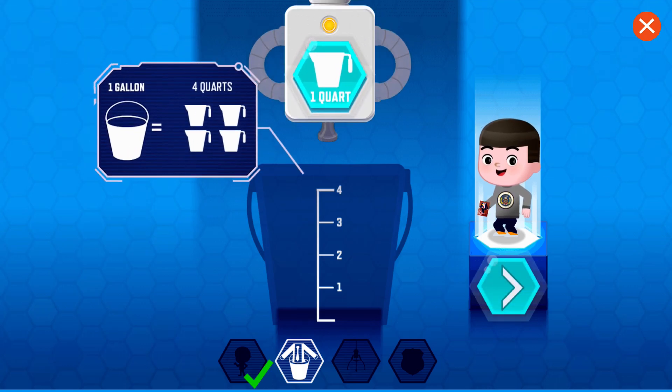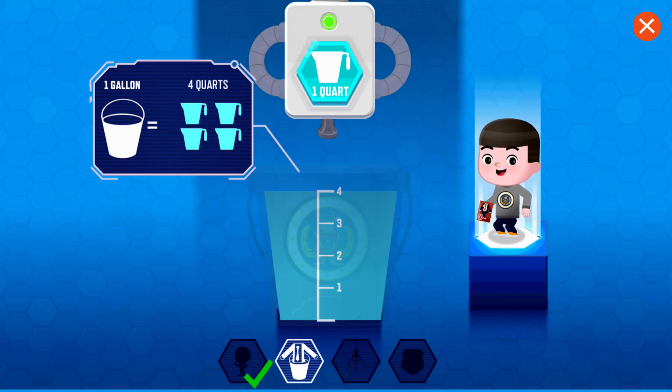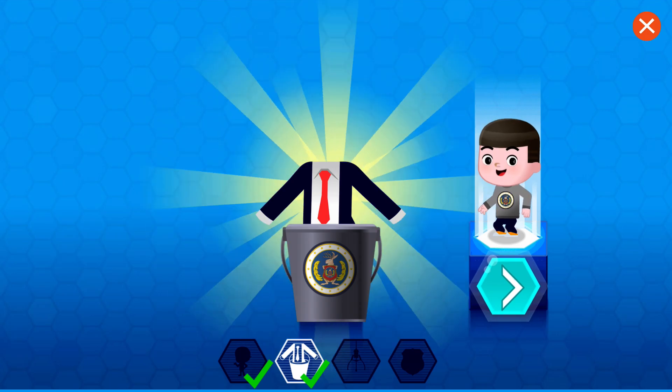There are four quarts in one gallon. You need to fill the bucket with exactly one gallon of water. One, two, three, four quarts make one gallon. Here goes the uniform seed. That is your new uniform. Wear it well.